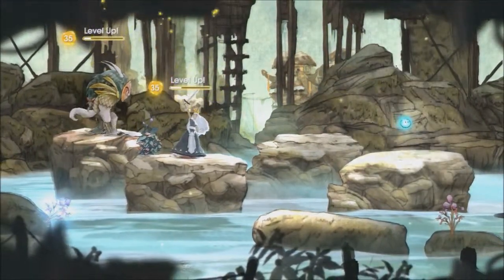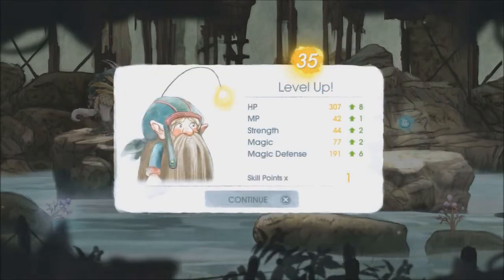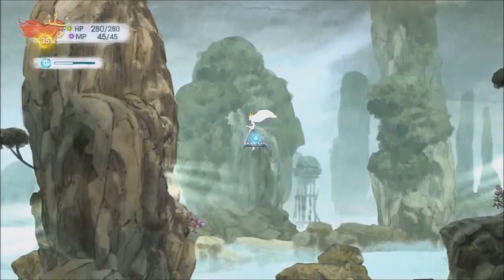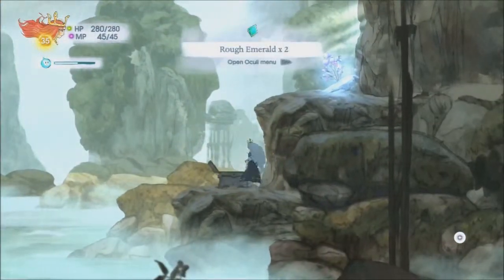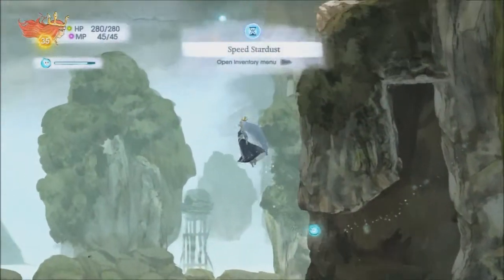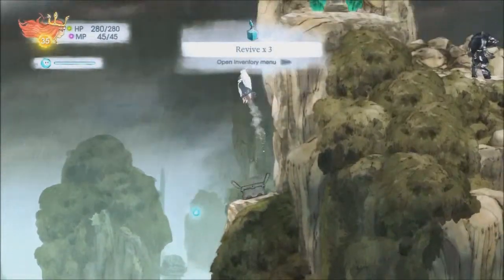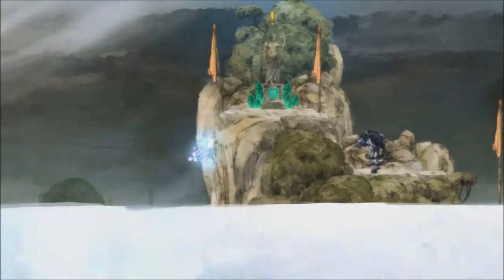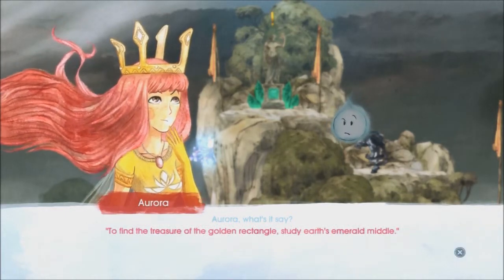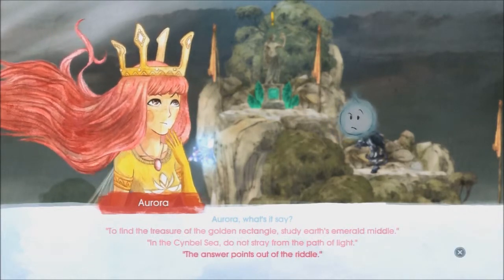I wonder if, because we're going to the sea, we're gonna be fighting a lot of water monsters. I would assume maybe, but it's a damn ocean, so of course you're gonna fight some water monsters, but you never know that for sure. Alright, I think we're gonna just start banking some level ups here. Rough Emerald — need that speed upgrade. To find the treasure of the golden rectangle, study Earth's emerald middle. In the symbol C, do not stray from the path of light. The answer points out the riddle.